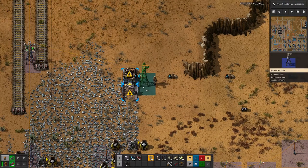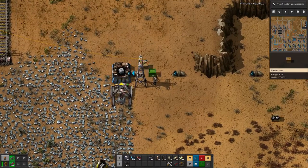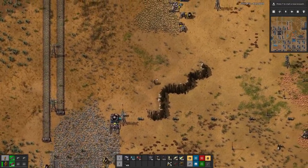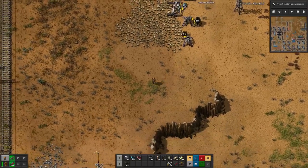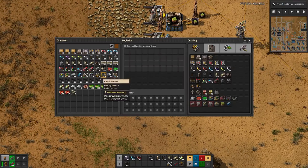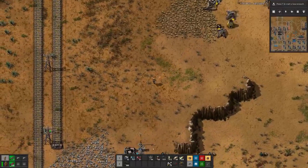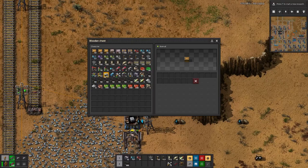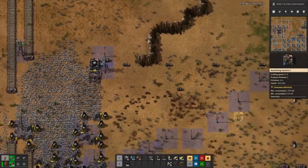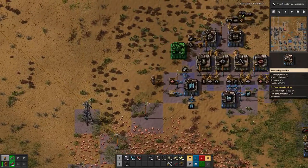We have ourselves a miner. Maybe a large power pole there. And then we just have a chest with stone bricks. There we have it. The concrete will probably take a while, but while we are at it we can add a few more factories here.